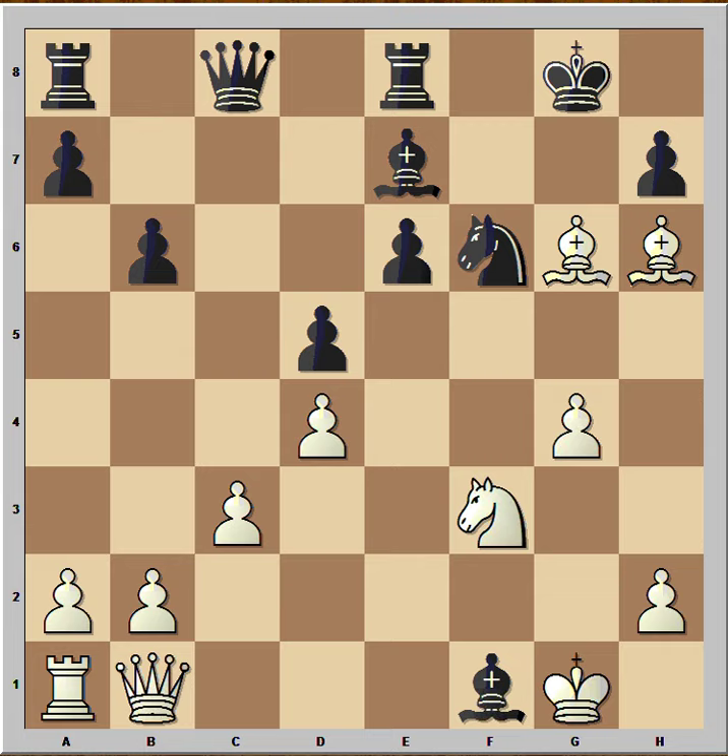So in this position black captured the rook on f1. Now white didn't bother to take the bishop — instead white captured on h7. This is check. Can the knight take this?